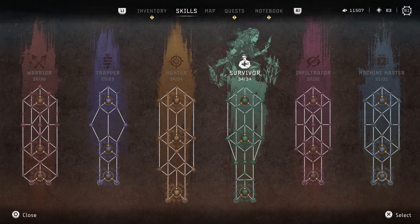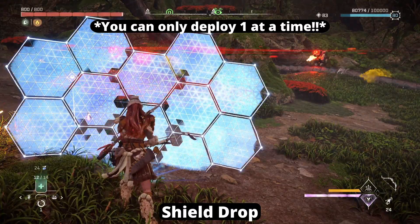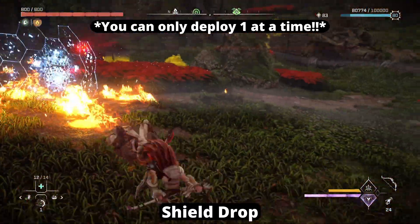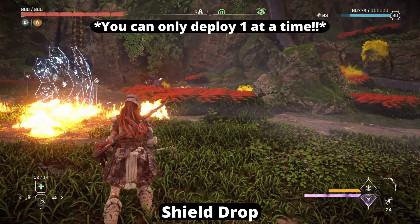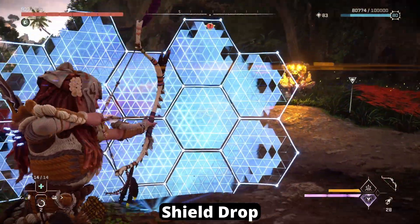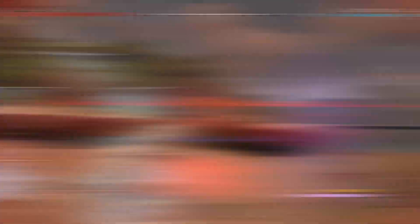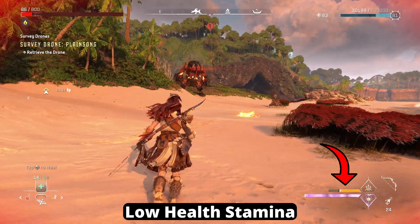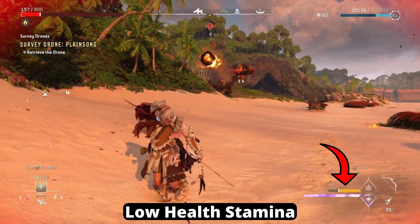Now we have the Survivor skill tree. You have Shield Drop, where you can learn how to craft and deploy these small shields that go down in front of you. You can maximize this shield's durability by equipping Outfit Weaves. It is a fully functioning shield, so not only can enemies not hit you, but you can't shoot through it. You also have Low Health Stamina, where you regain weapon stamina faster when you are in the critical health state, or below 25% health.